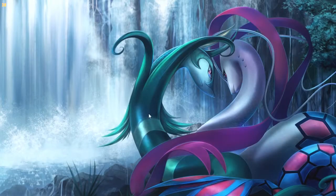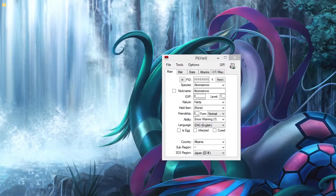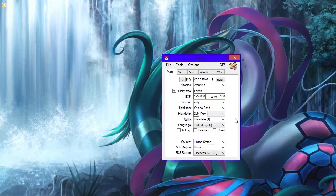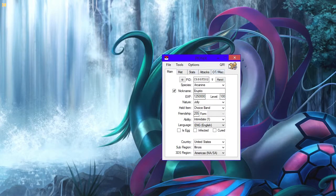Now let me get to the tutorial on how to use the QR codes. I'm opening up a program called PKHeX — most of you are probably familiar with it. I'll open up the Pokémon we're doing today for Wonder Trade Tuesday, which is Arcanine. You can see his name, stats, and the full set he'll be rocking tonight.